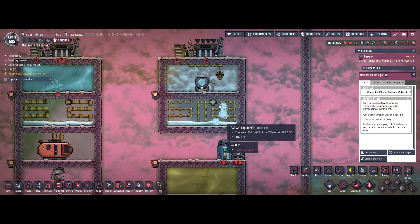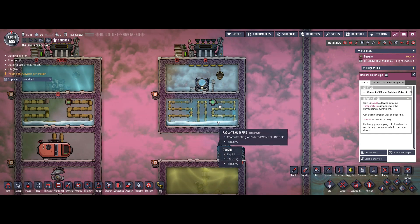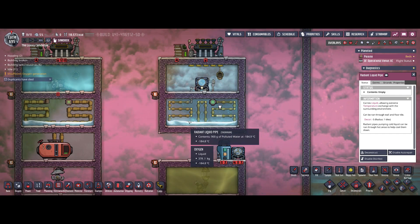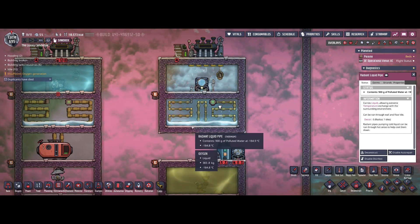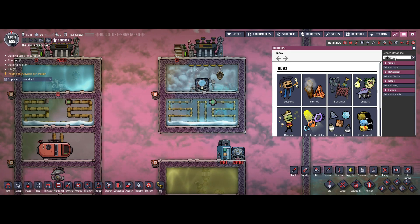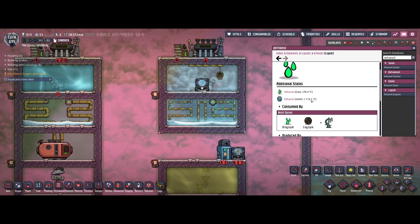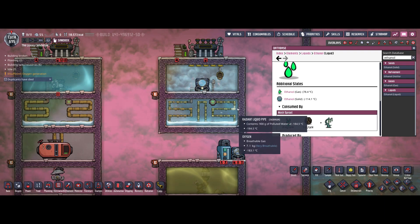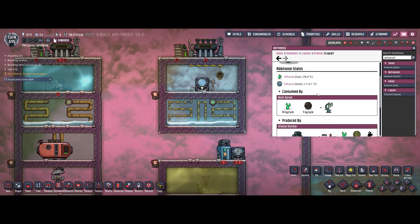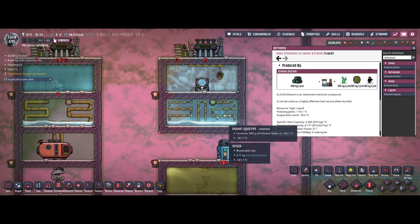One more point — in case you don't want to go as deep as minus 200°C for liquid oxygen, and your target temperature is around minus 100°C, you can easily make use of ethanol. That's the liquid you can go deepest with in early game, down to minus 114°C. You can fill a loop entirely with ethanol — even though it doesn't have the great specific heat capacity of polluted water, having 10 times the mass inside will more than make up for that.